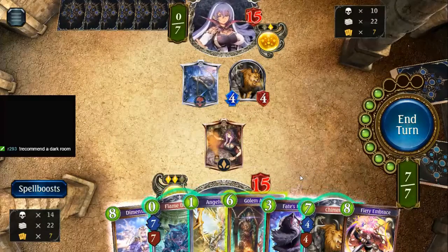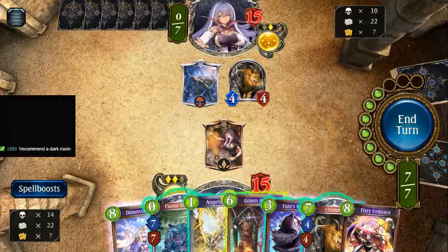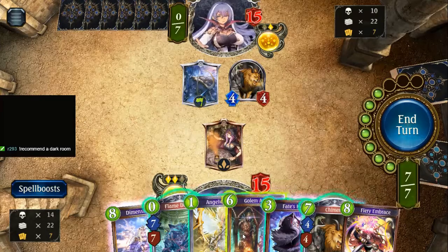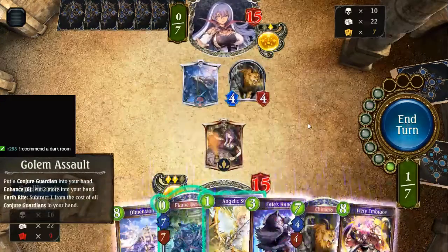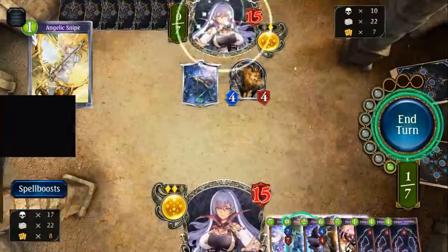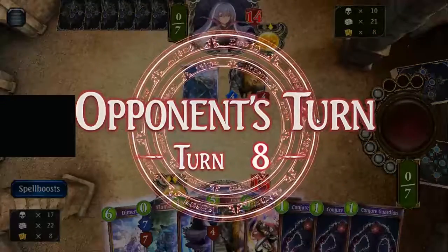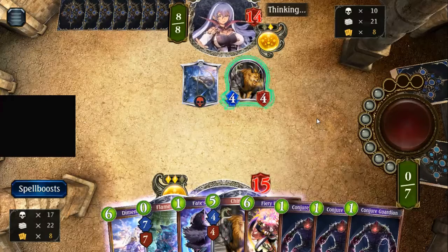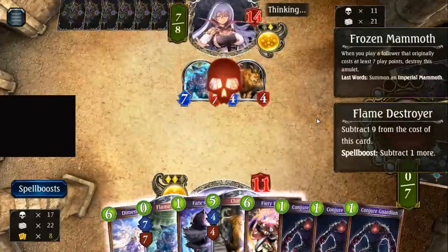Let's see what we do — we've only got one turn extra so we want to deal as close to 15 as we can, which means all three golems would need to be with me. I'm scared — I don't like that thing living. That being said, I'm gonna believe in my deck. We very well may be dead — if we're not dead we are extremely close to lethal. Come on flame destroyer — no, she got it first. Oh, we're done. Daria.